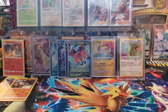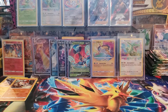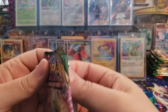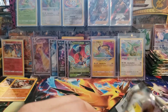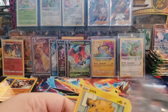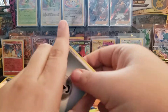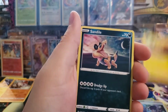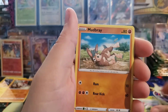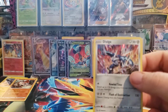Alright, the booster box is starting to fall apart here - I think we have about ten packs left. Steel Energy, Sableye, Dewpider, Opal, Joltik, Sandow, Seedot, Peck, Mudbray, Reverse Holo Peepa-Peck. And here come the holos roaring in - Holographic Dialga! That's pretty nice.